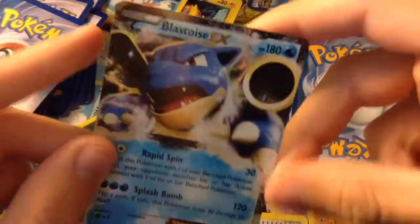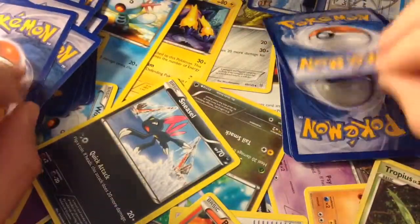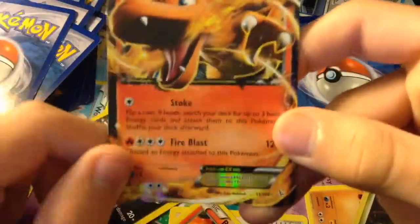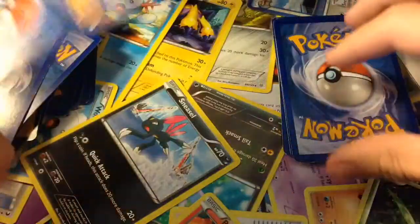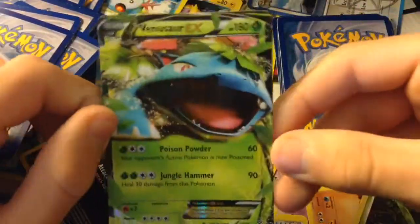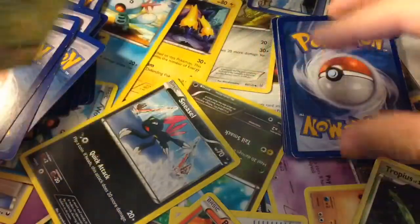Here is Blastoise EX — it goes with the Mega Blastoise EX and could go up to 120 damage with Splash Bomb. Here is Charizard EX — Fire Blast does 120 damage, kind of like the Blastoise I just showed you. Venusaur EX knows Jungle Hammer and Poison Powder — 90 and 60 damage respectively.